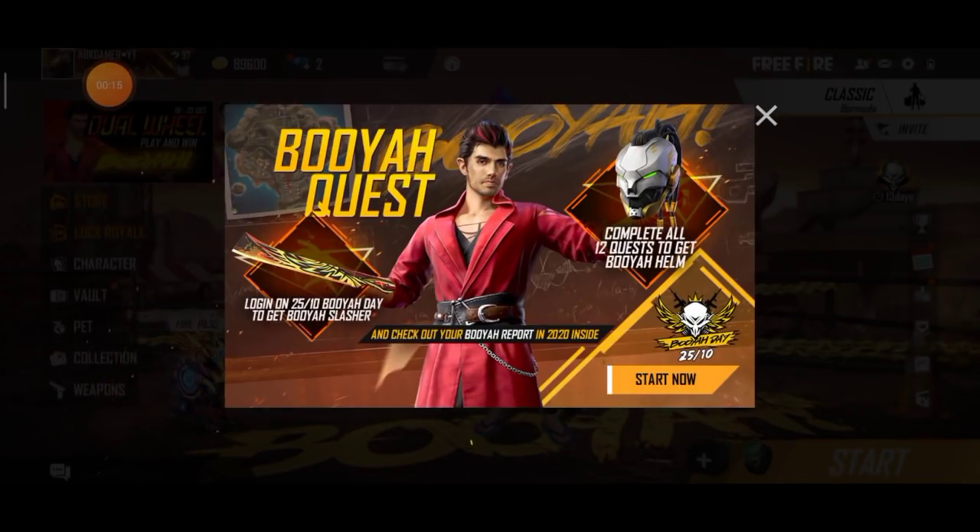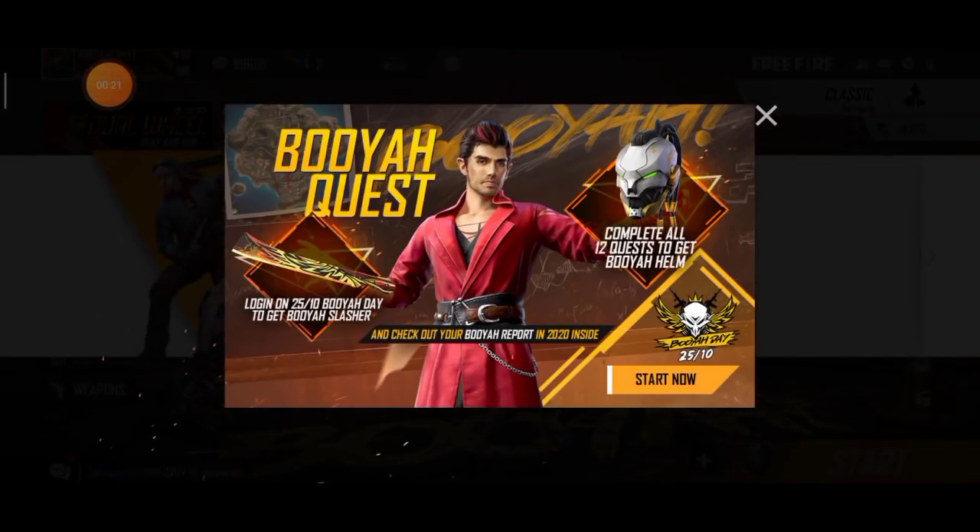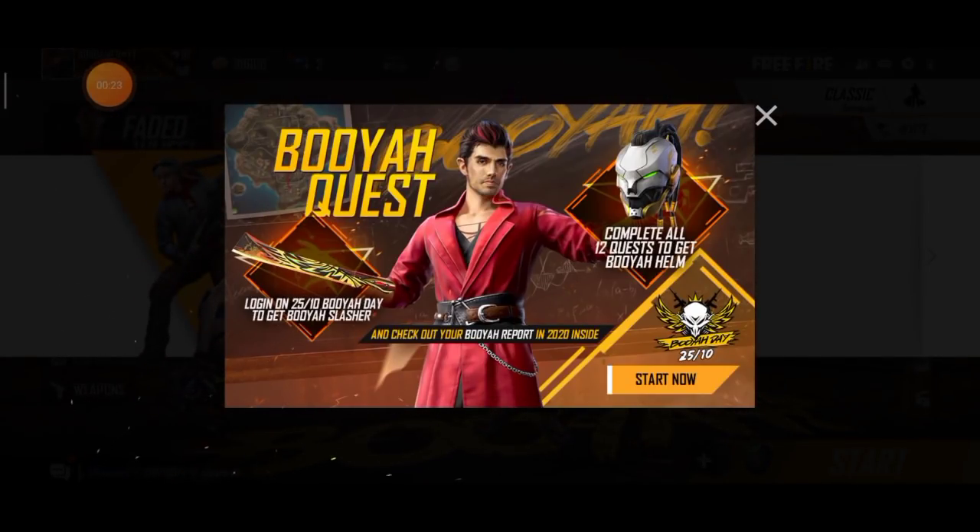First thing I need to use is a Booyah Slasher. As a skin user you can just use that. You also have a helmet on top, so you have a good setup.